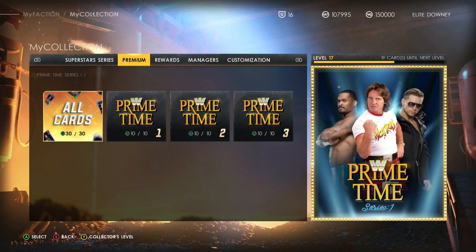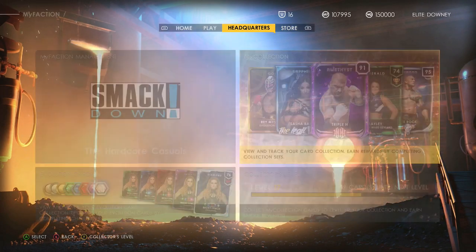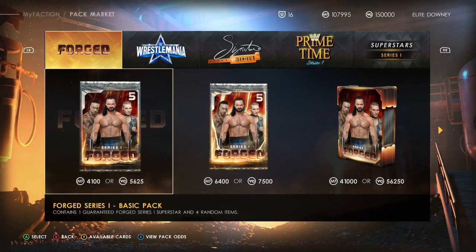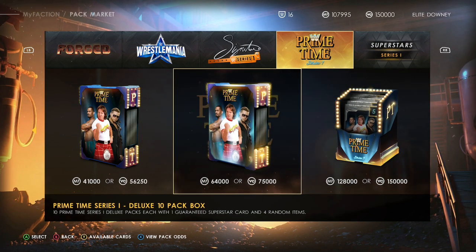What else I want to talk about — it cost me, I want to say, about 240,000 faction points. I'm pretty sure I spent 128,000 on a 20-pack, buying a pack for all of them just for the manager cards more than anything. I can't remember if I bought a deluxe 10-pack or not.